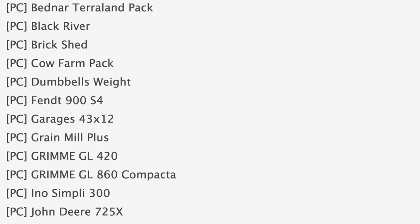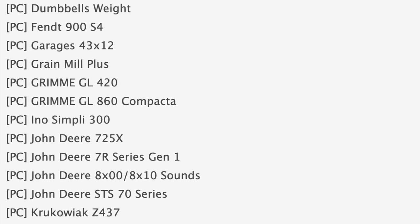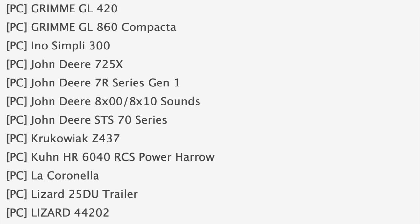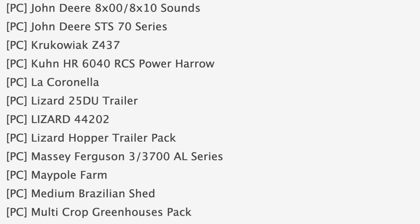In stage one of testing, aka PC testing, we've got some notable mods like the Bednar Terra land pack, dumbbells weight, and the FIT 900S4. Also in testing we have Grain Mill Plus, John Deere 725X, and the 7R Series Gen 1.